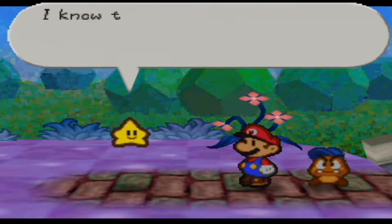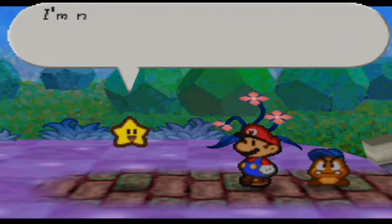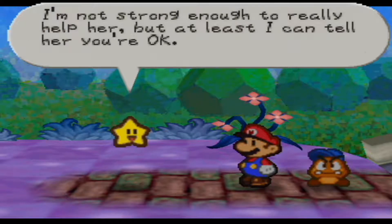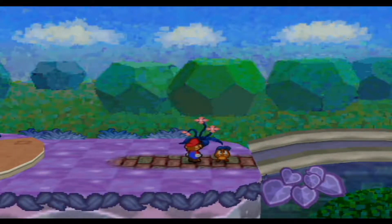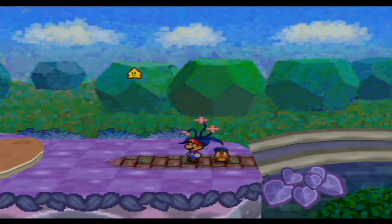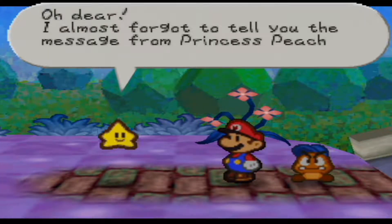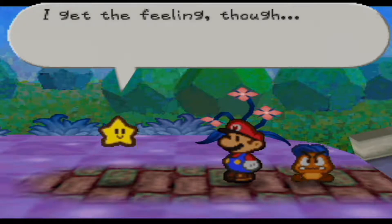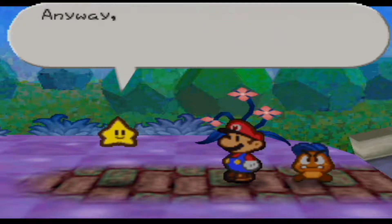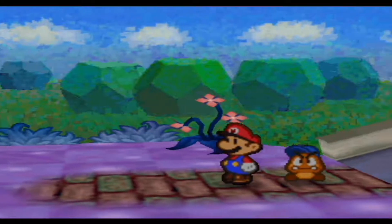Hold on Mario — you're as strong as they say. I know you'll be able to defeat Bowser. I'm going to return to Princess Peach's side. I'm not strong enough to really help her, but at least I can tell her you're okay. Well Mario, see you later. Oh dear, I almost forgot to tell you — you have a message from Princess Peach: 'I'm alright, so don't worry about me.' That's exactly what she said. I get the feeling though that she's very lonely. Anyway, I'll do my best to help the both of you. But please be brave — you must save Princess Peach.